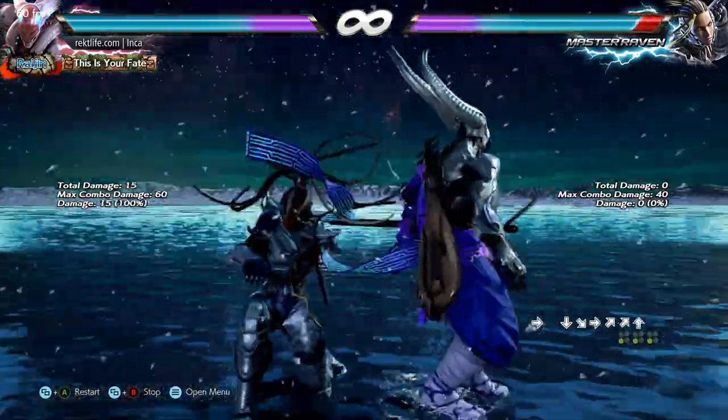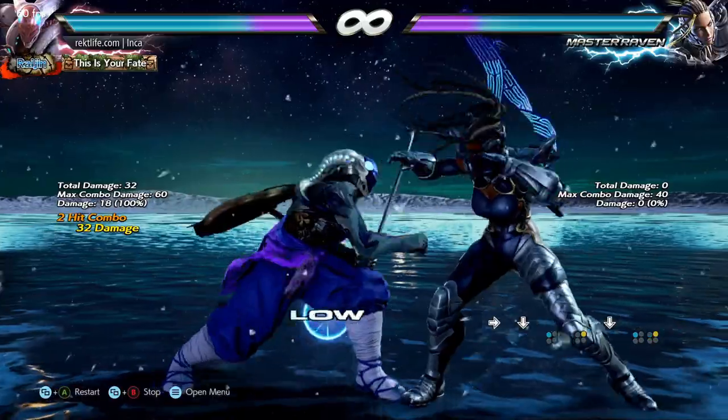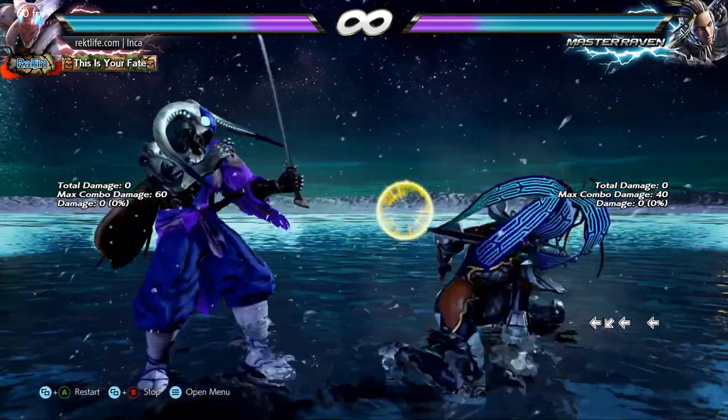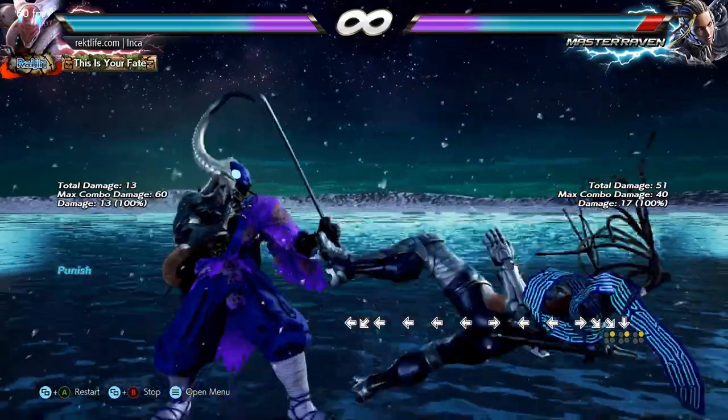So how do you beat the power crush? Simple — do a move that's one frame faster: Yoshimitsu's while standing one two. Now if you eat the sweep, the best option is just backdash and hope for a whiff.